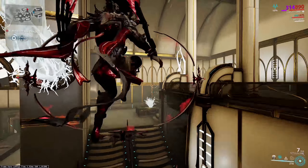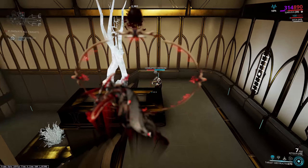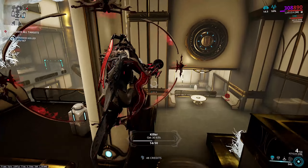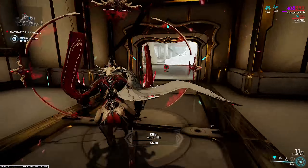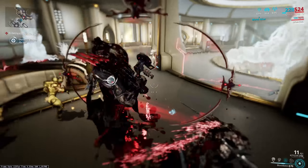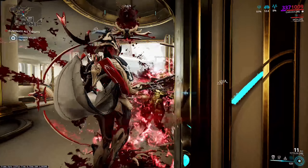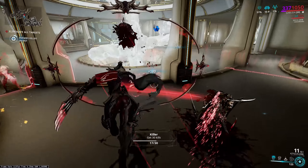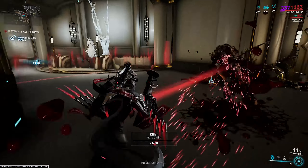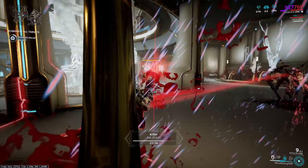Her passive is very simple: the lower your health, the more damage she does with both her abilities and her weapons. This is in real time too — if your health drops before your cast or your next shot, you get the bonus damage immediately, and that bonus is lost if you heal. Some tactical health loss, especially when you use her three and need that extra damage, can be very useful.